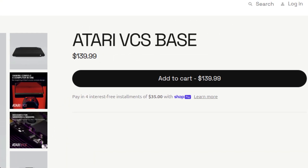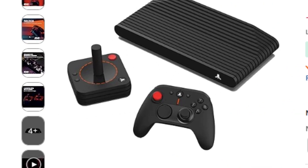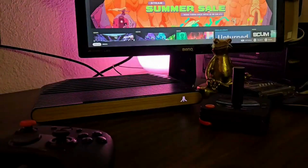As of recording this, the Atari VCS is selling for $139.99 on the Atari website, or $149.99 for the all-in bundle that comes with the two controllers on Amazon. That is an awesome deal to get yourself a tinkering PC.